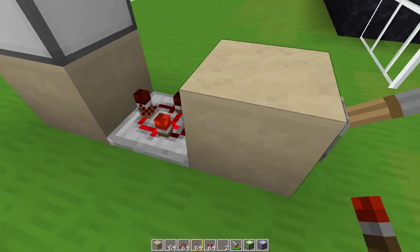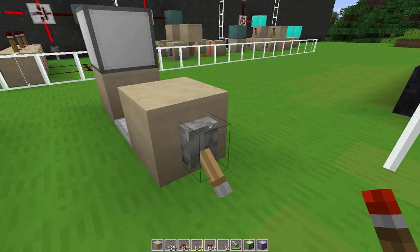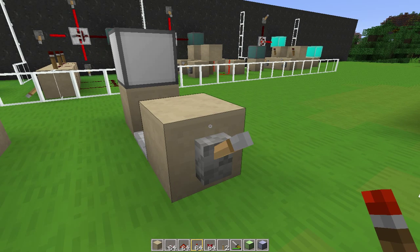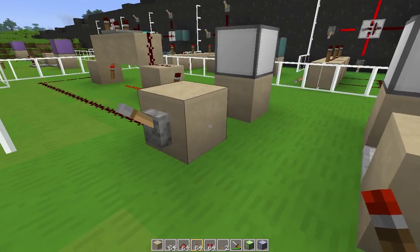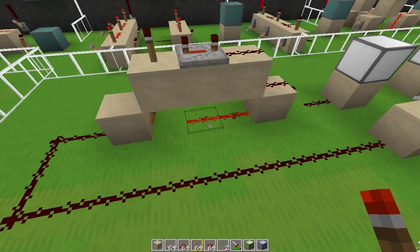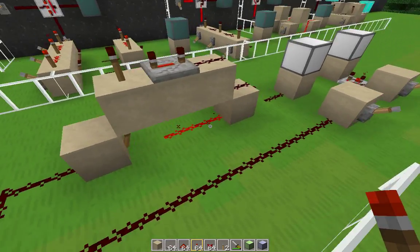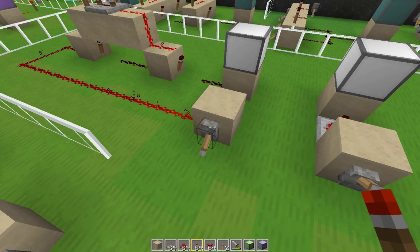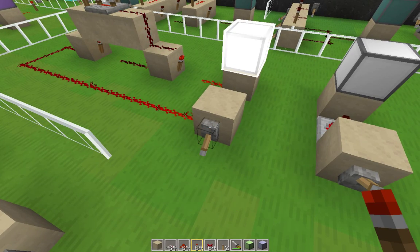This is a pulse former. It simply sends a short pulse when its input goes from off to on. It's a much shorter pulse than this vanilla version here, but that can be adjusted with more circuitry, of course. The pulse former itself does not have any options. It costs 9 redstone.